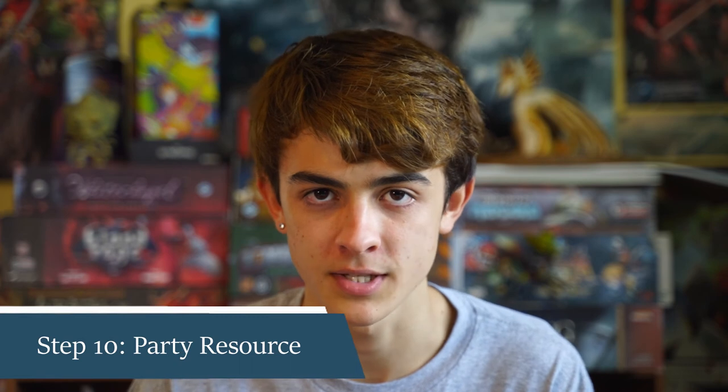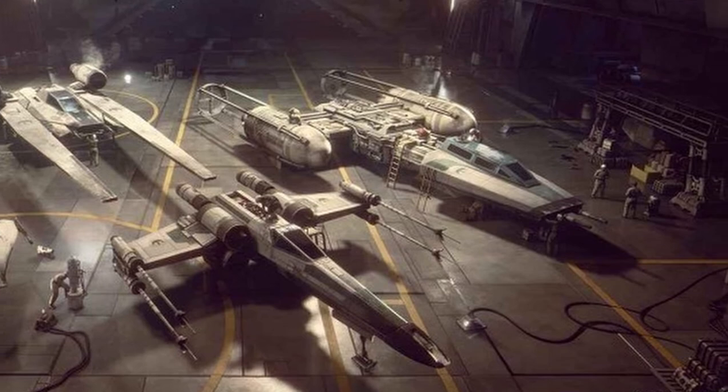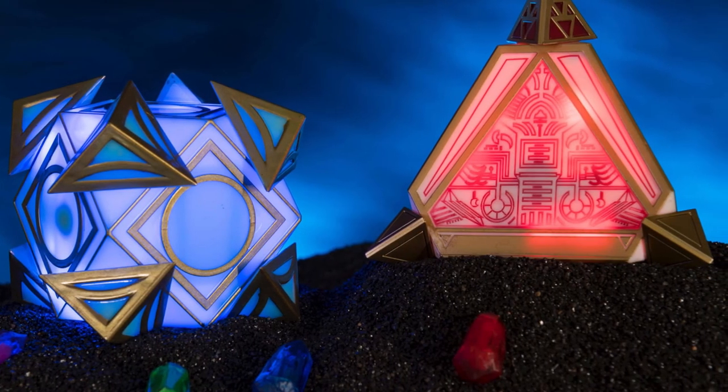At the beginning of the first session of the campaign, every player rolls 1d100 and gets that amount of credits as pocket change. Step 10 is to acquire the party resource — a valuable resource the party starts with. In Edge of the Empire, this is a starship (within limits — you can't start with an Imperial Star Destroyer). In Age of Rebellion, it's either a cargo ship, a squadron of Y-wings, or a base of operations. In Force and Destiny, it's either a starship, a Jedi holocron, or some sort of mentor.